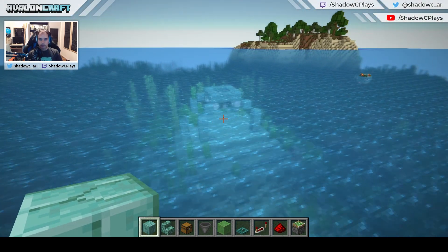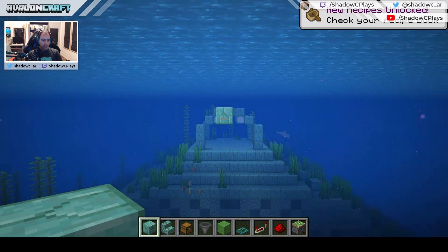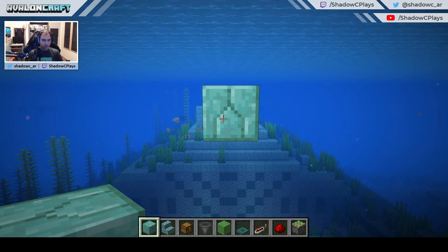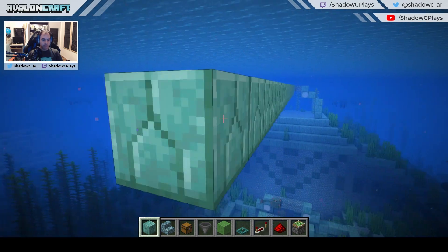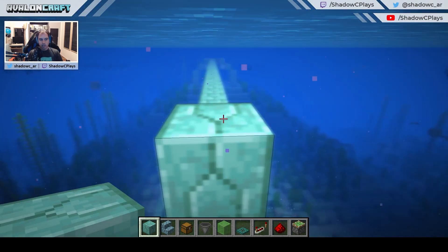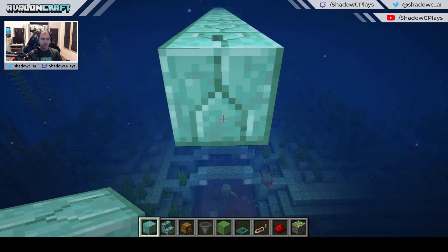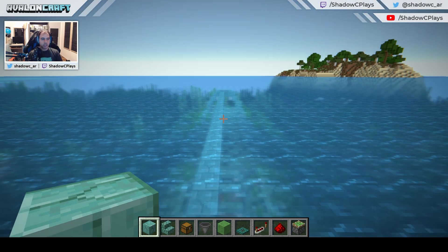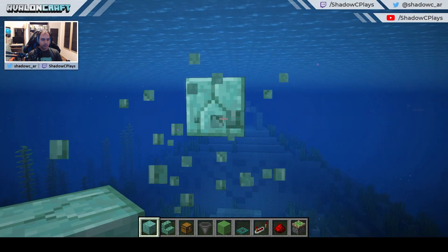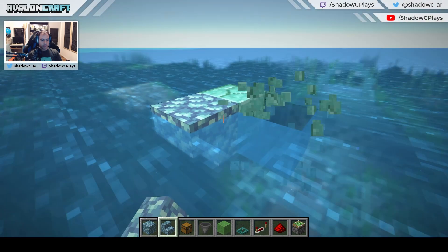We've arrived at our ocean temple. The first thing I'm going to do is find the middle and go some ways out. Make sure that your flying machines are going to cover pretty much all of the area of the temple. Ray shows the contraption with two flying machines, but you can build more if you want to cover a wider area. I think two is big enough, so I'm just going to leave a marker here at the center.